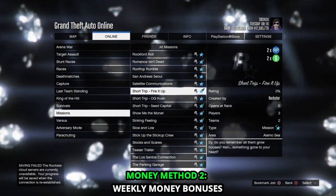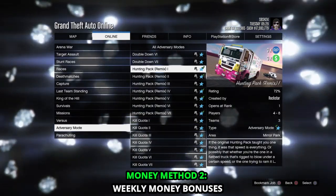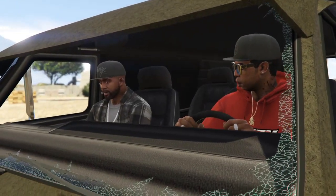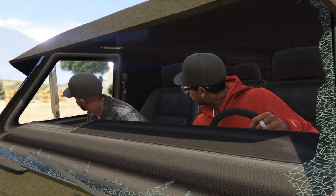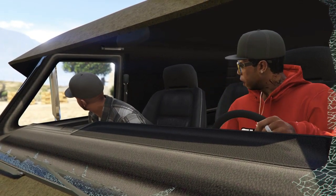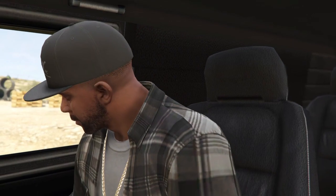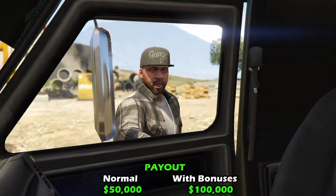For our second money making method, we have double money and RP on Short Trip missions, and also triple money and RP on Hauling Pack Remix. The Short Trip missions in GTA were added as part of the Contract DLC. In these missions, the player assumes the role of a front line associate helping Lamar complete missions pertaining to his business.